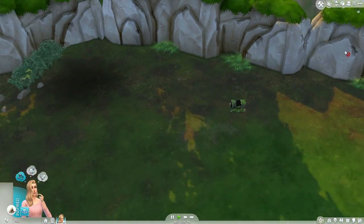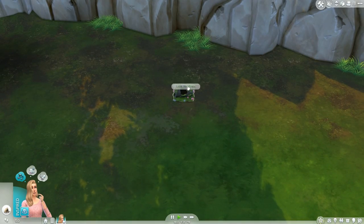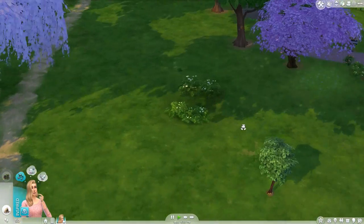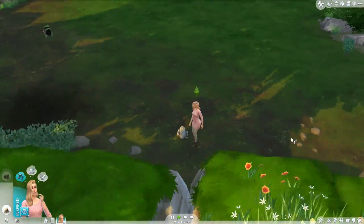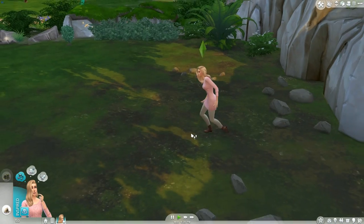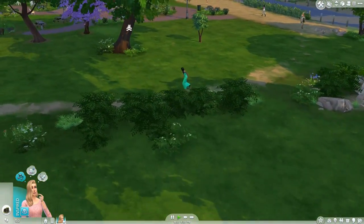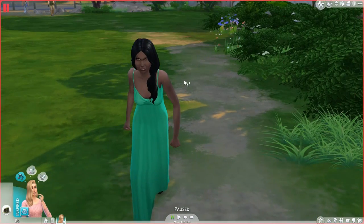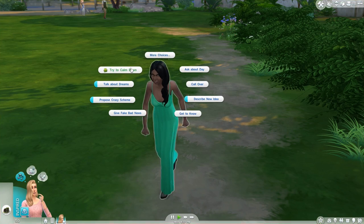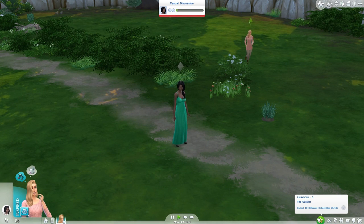There are some fossils here — let's grab that. I definitely want to be a collector since that is her aspiration. Let me show you guys the animation for this — it's actually pretty cool. Gracie found a piece of limestone that should have a fossil inside. Oh, who are you and what are you so angry about? I would not want to mess with you. We have a quest to collect 10 different collectibles, and so far we have six — that's awesome!